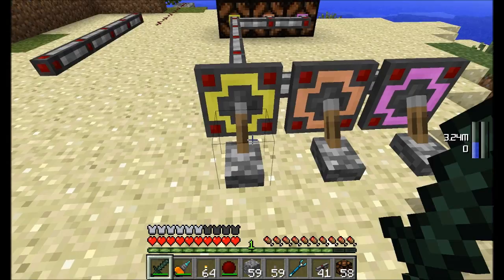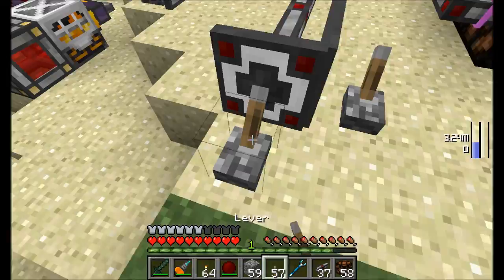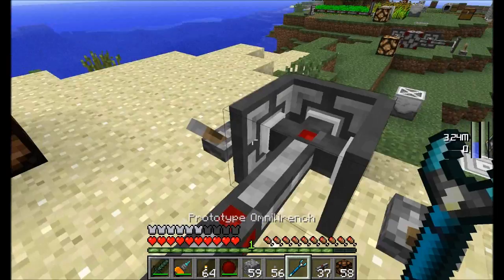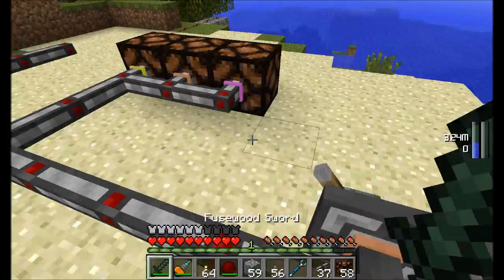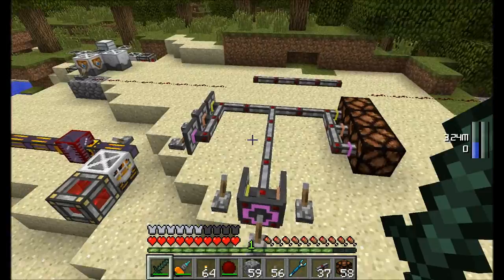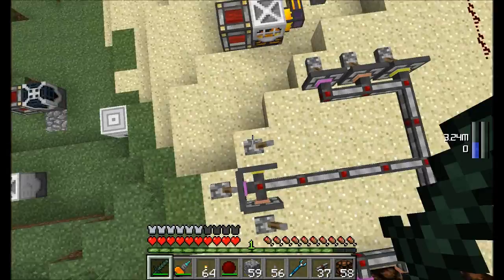Each side of a cable block can have its own colored band. From one block you can control multiple lamps by assigning different color frequencies — orange, magenta, yellow — to different sides. Multiple frequencies can all be controlled by different redstone levers or inputs on the same block simultaneously.